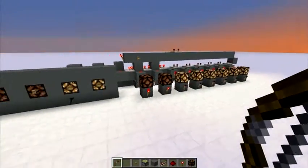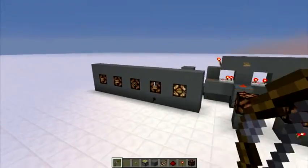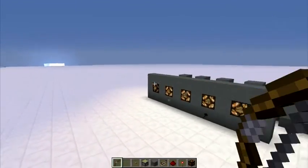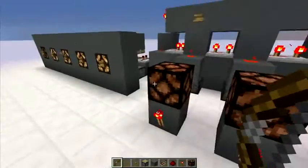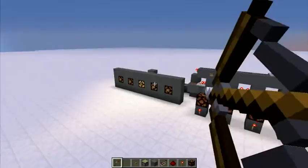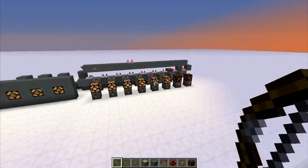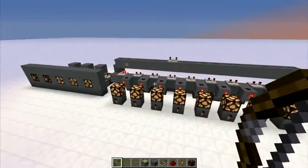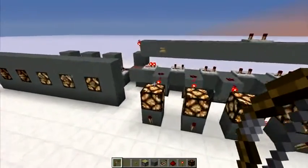Now if you shoot all of these, all of these will turn off. Let me just go ahead and show you, then reset it — and it will reset itself. You can do this to give something to the person, or teleport them to another level, or whatever you want to do. And to change this to a scoreboard: